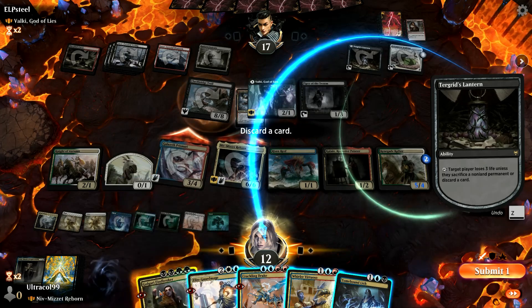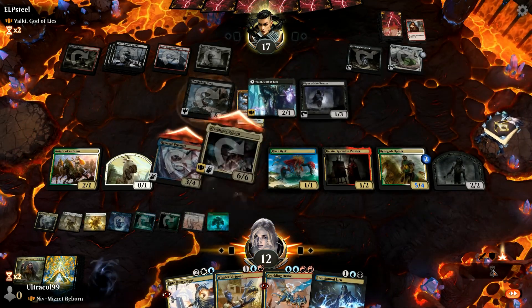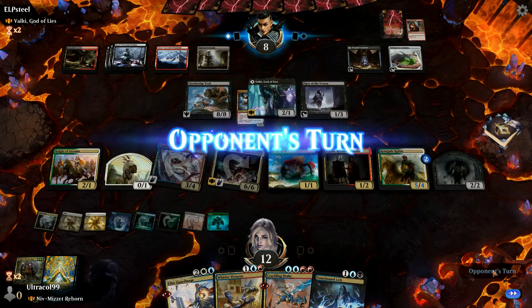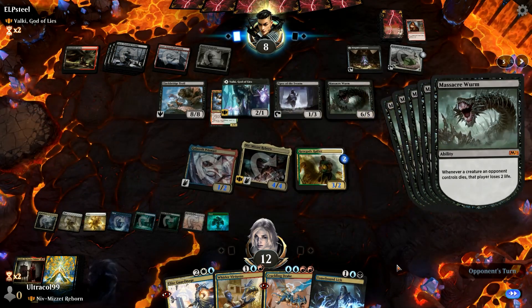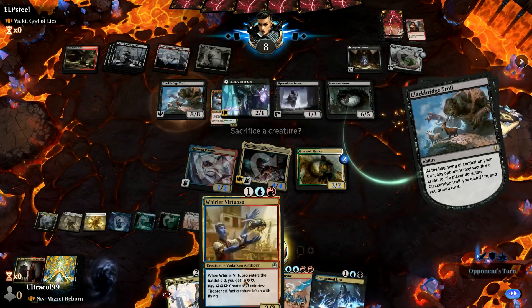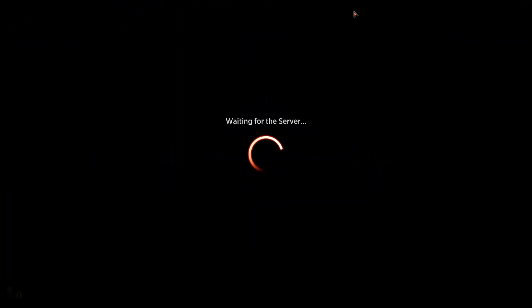Oh my word - I have to discard a Finebroker Mage. They need to board wipe here. Elestical Worm is fine. They had a perfect line - good game. Oh, I can't GG him. I do feel like we are suffering from too slow of a deck.